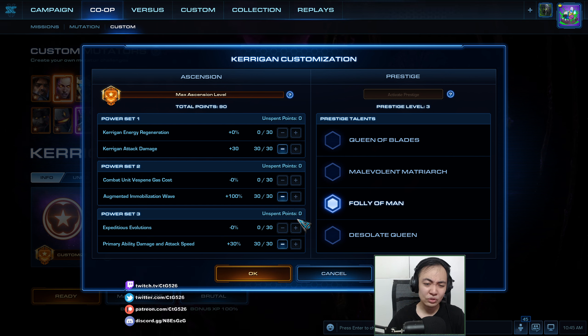I think Kerrigan's better here than her units, unless I make Lurkers or something. We'll see what we're up against. And finally, for her to go with Ability Damage and Attack Speed. Attack Speed is pretty important, as Tixbender said.